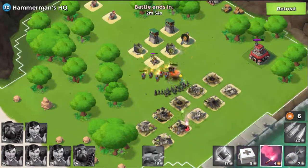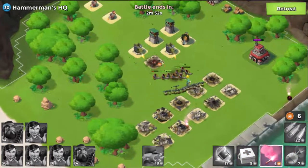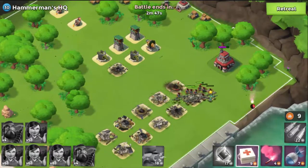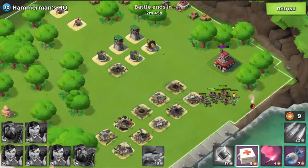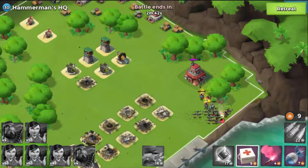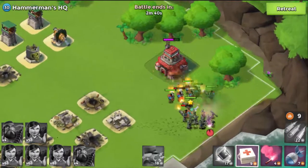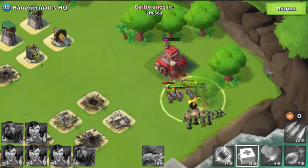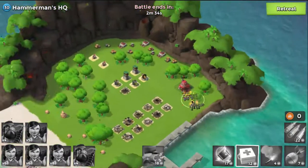Now I can easily pull them to the top right corner and keep them safe from all the defenses. Here goes the player and now they are going to the sweet and safe spot. They are reaching now and it's so nice and peaceful. Now easily they can take down the HQ — matter of a small time. And here goes down the Hammerman HQ!